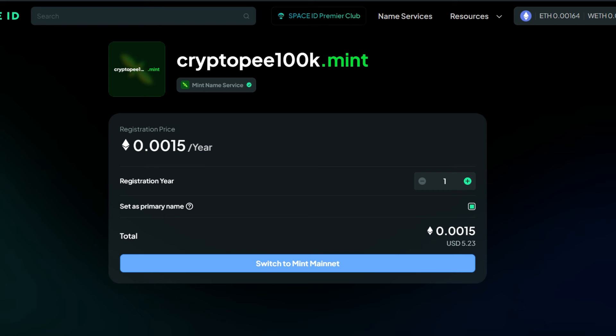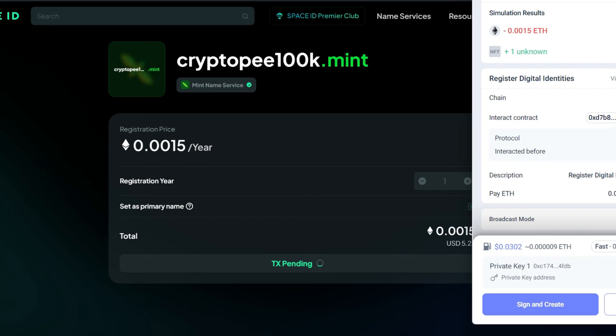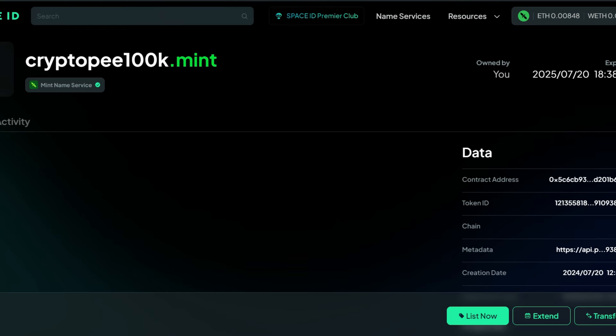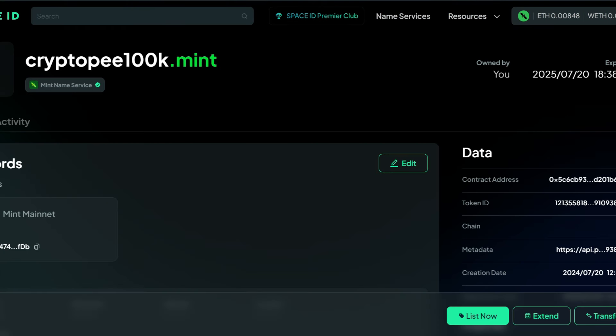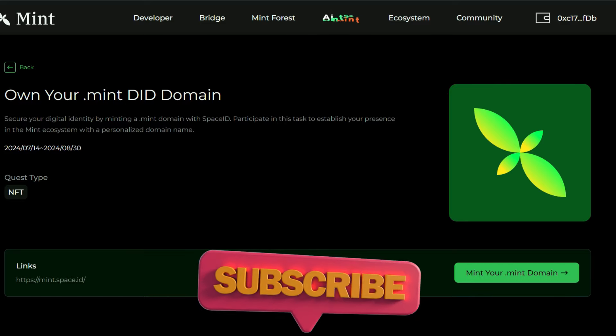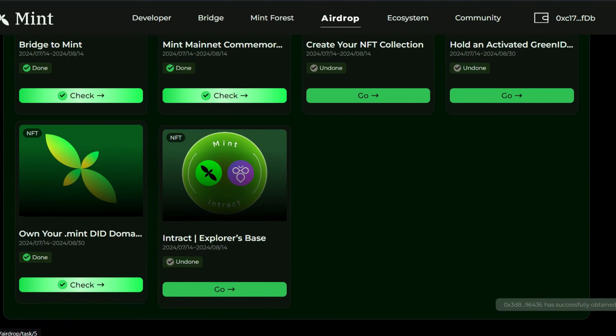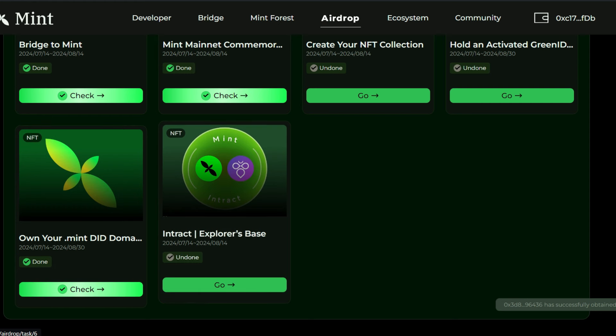Leave it for one year, switch over to Mint Blockchain, and hit the Register button. I'm using Rabby wallet for this one. Sign the transaction, then confirm — Register success. Our NFT domain name is right here and we are good to go. Go back to the quest page, scroll down, and this one has checked in for us.